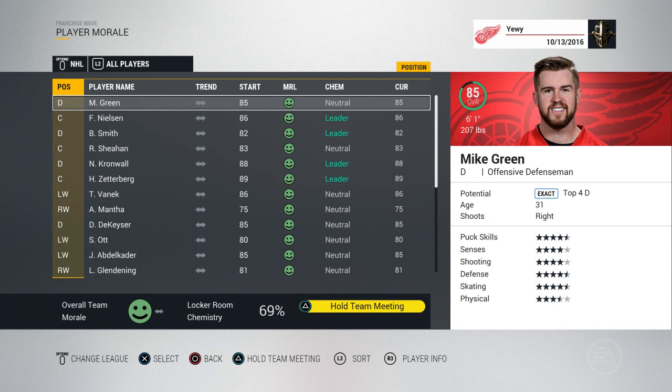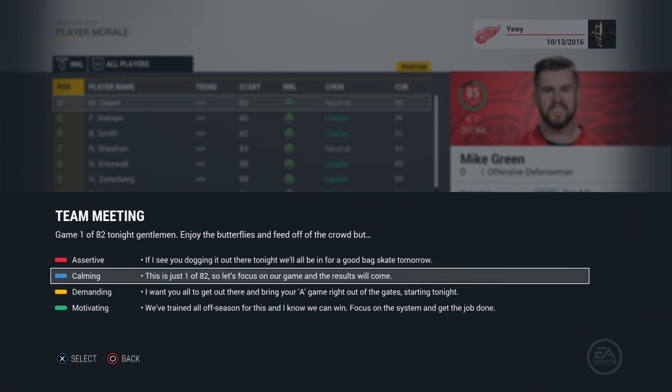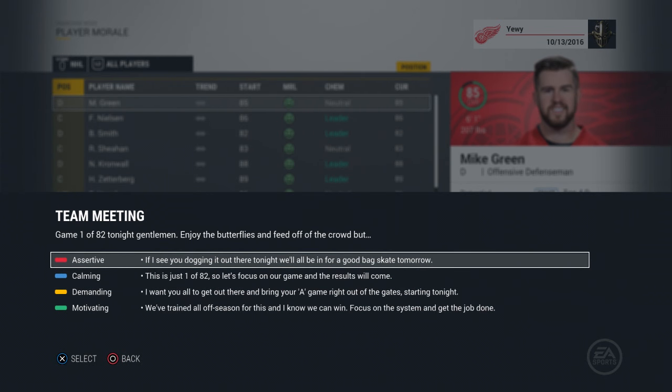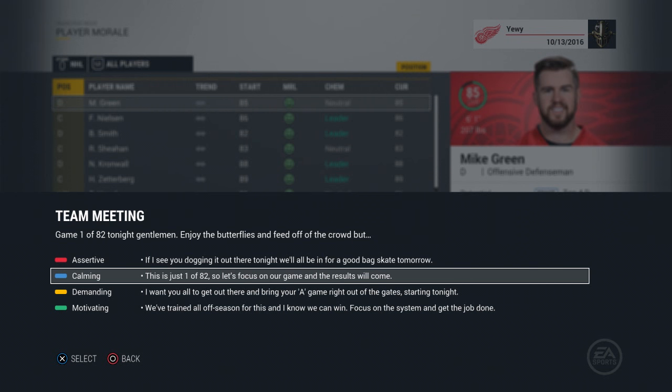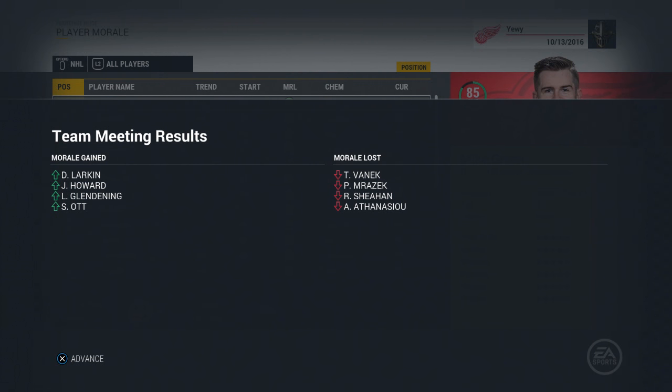The other new thing I wanted to show was the player morale update. If we go to our team meeting, instead of just giving you the different actions, it now tells you what the actions are: assertive, calming, demanding, and motivating. These all affect players differently, and it also happens in the player one-on-one interactions. I think they've changed it up a little bit — I can't just hit calming like before, which used to work for everything and give you no negative feedback. Now as you can see, we get negative feedback. Each player reacts differently — you might need to be assertive or motivating to get morale up.